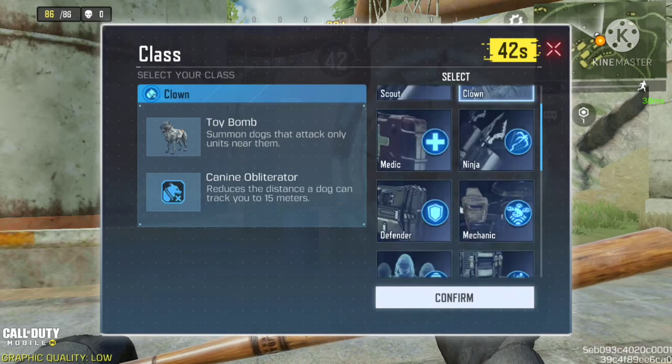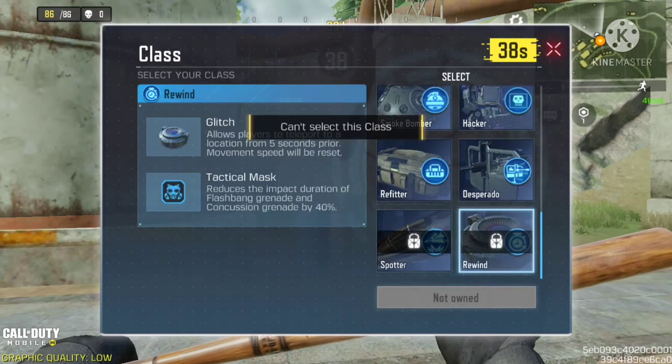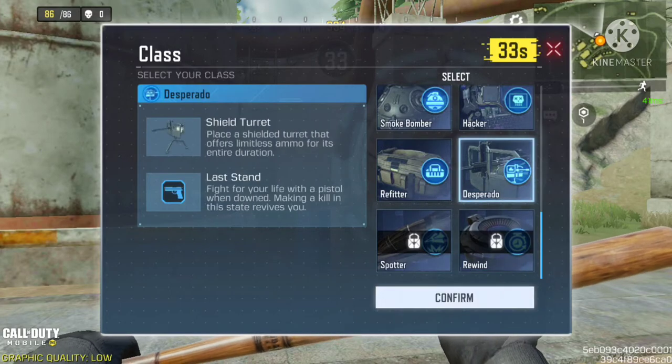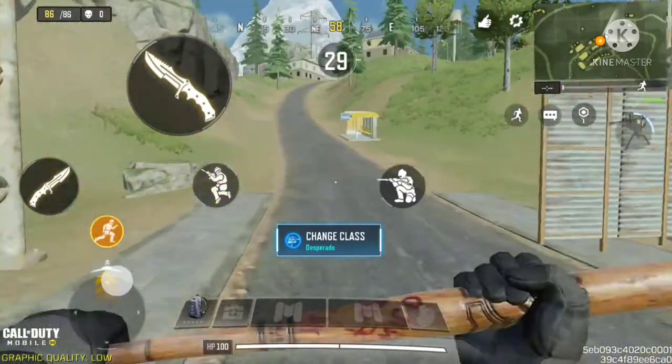Of course everybody knows the spotter class, but the newest class coming out is the Glitch and it's most likely just going to be in a seasonal challenge. Hopefully it'll come out this season so I can try it out.